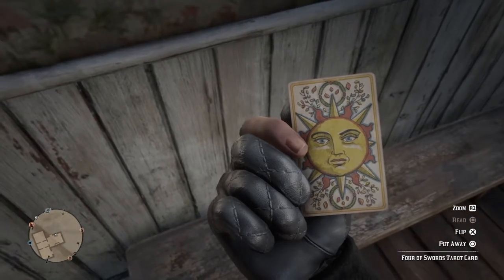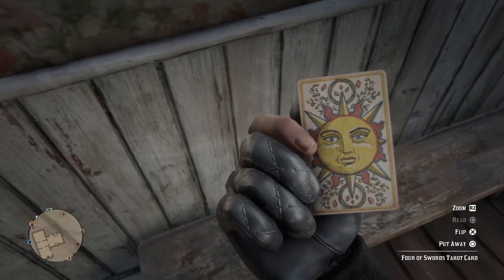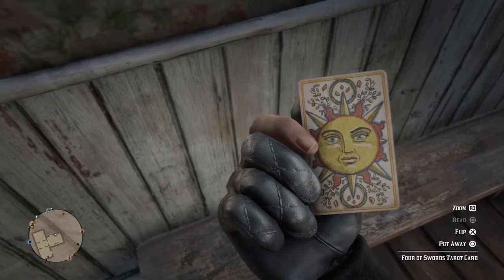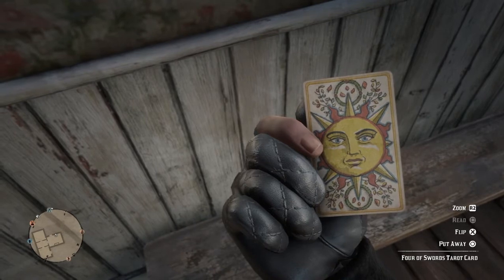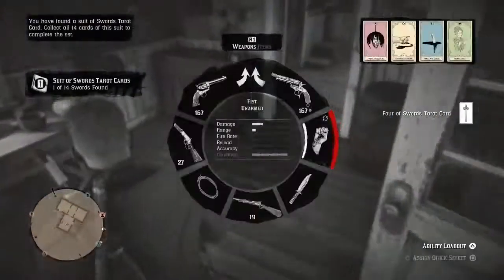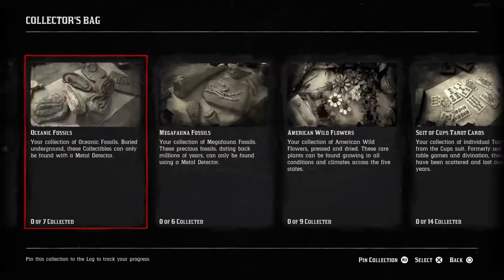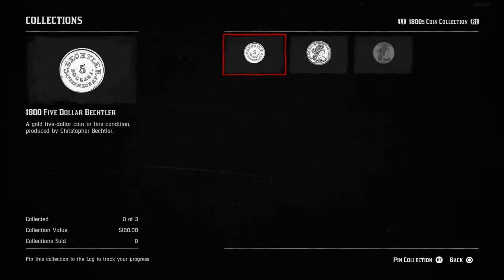Moving on to the fourth step, which is the weekly collector sets. The weekly collector sets can be arrowheads, fossils, and so on. You can find them through your collector bag — every week a new one comes out. As you can see here, some sets are worth up to $1,800, some have a value up to $300, and some are lower than $100.